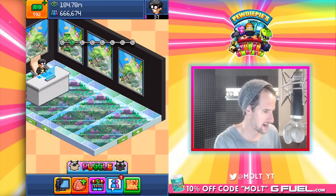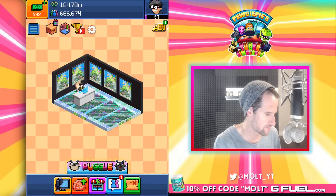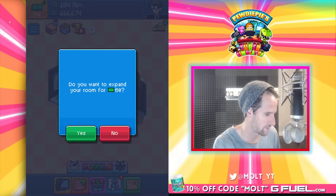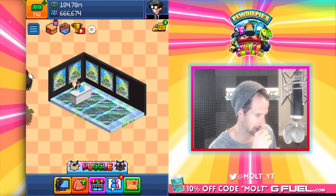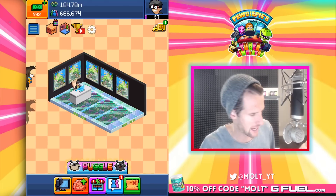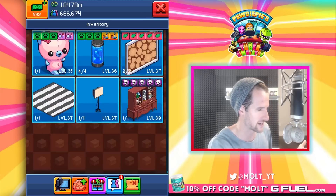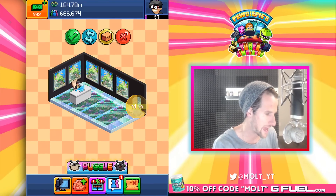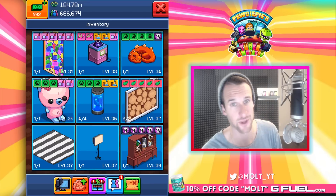I want to make like an area — add a little bit more. I don't want to expand like that. As you guys can see right in here, we've got four of these things which are epic. This one isn't shipped yet, so we are gonna have to play some Puggle to get that over here.